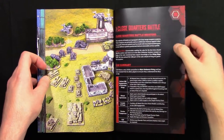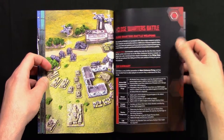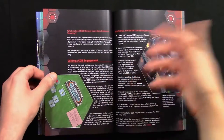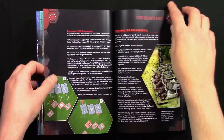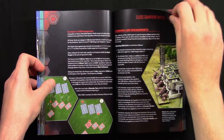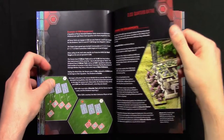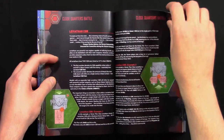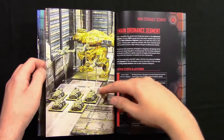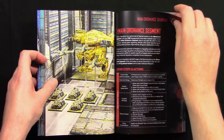Now we go on to CQB — Close Quarters Battle. This covers what close quarters battle weapons are, how CQB works, storming CQB engagements, storming a building, and Leviathan CQB, which works a little differently for Leviathans — the big robots.